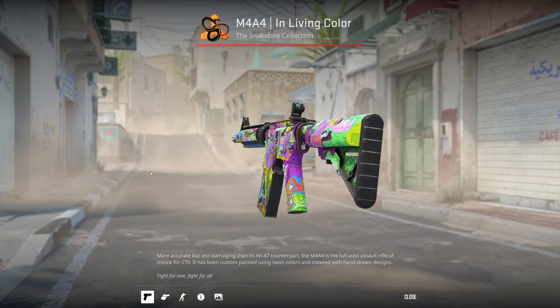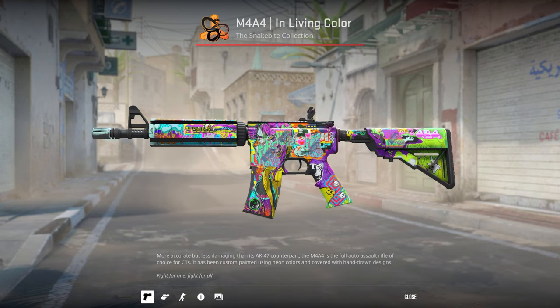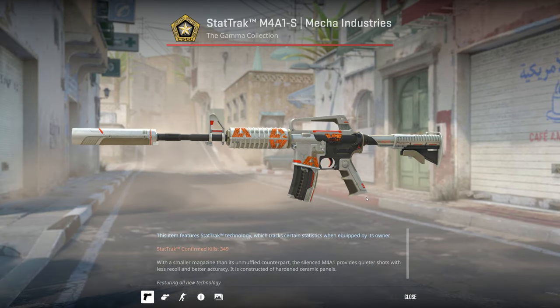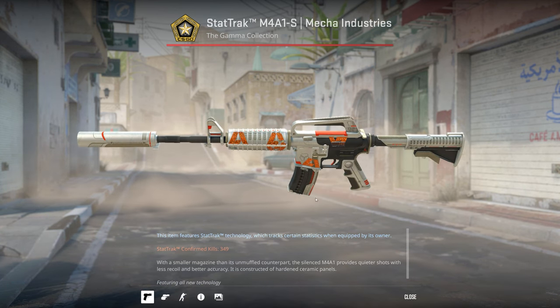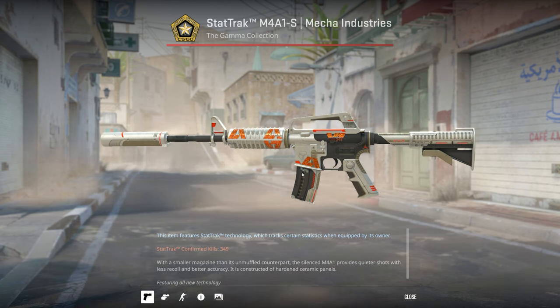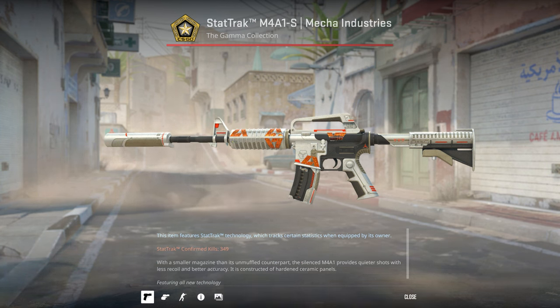I unboxed this Minimal Wear M4A4 Living in Color and then just put on some bright neon stickers which work perfectly with this gun. I've also got a StatTrak Field Tested Mecha Industries — I applied these orange glitter Apex stickers to kind of trick my brain into thinking the red parts are more orange, and I also like the sticker placement.